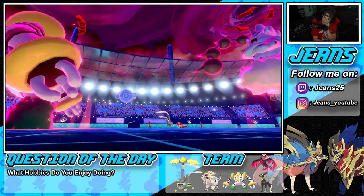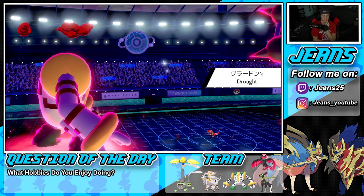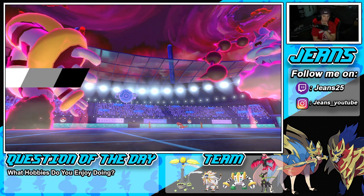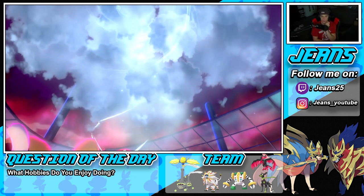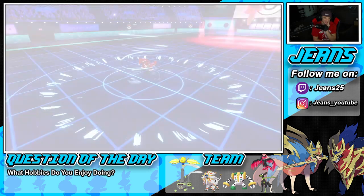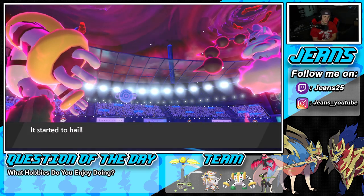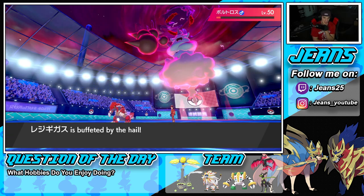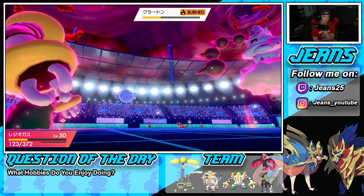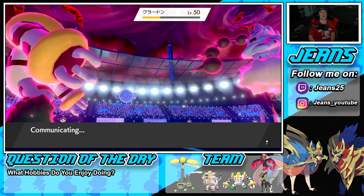I can Sucker Punch with Moltres or bring in Regieleki. Actually I didn't bring Moltres — I thought I brought the bird! The bird would have been so great right now. From here I'm going for another Dazzling Gleam and a Rock Slide. If he Bulldozes I proc my Weakness Policy and that puts up an imposing threat. He withdraws Groudon to save it for later — bringing in Zacian. I'm fine with that.